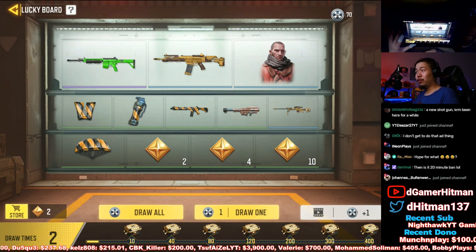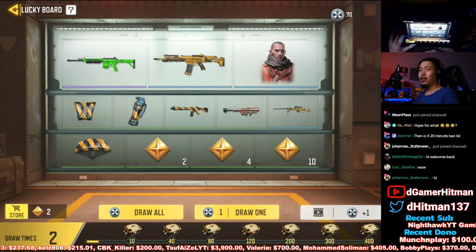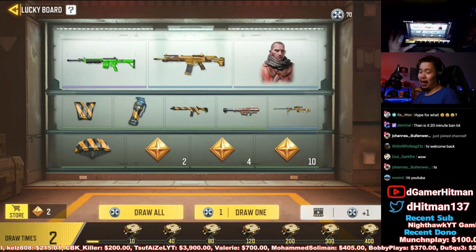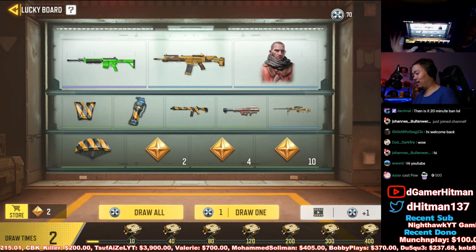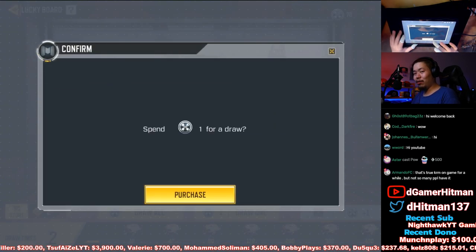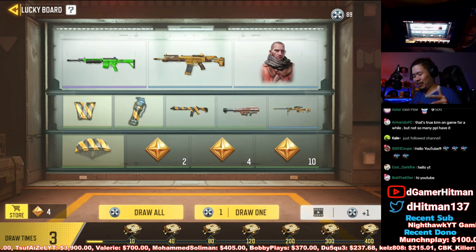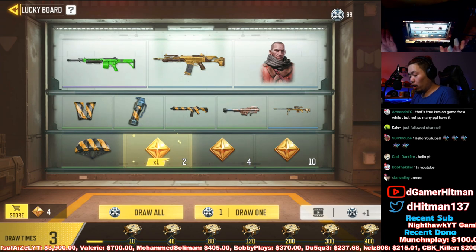Thankfully, I actually had 70 points saved up from last season because I didn't open it. We're gonna open one just so we can have 69 — gotta get the meme out there. 69, nice. So we're just gonna draw all of them.